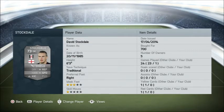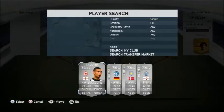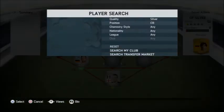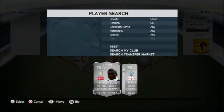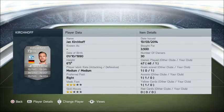Let's go into putting the 3 centre backs. First we have Korkhoff - 6 foot 5, medium to medium work rate, right footed. 72 pace, 39 shots, 73 passing, 53 dribbling.